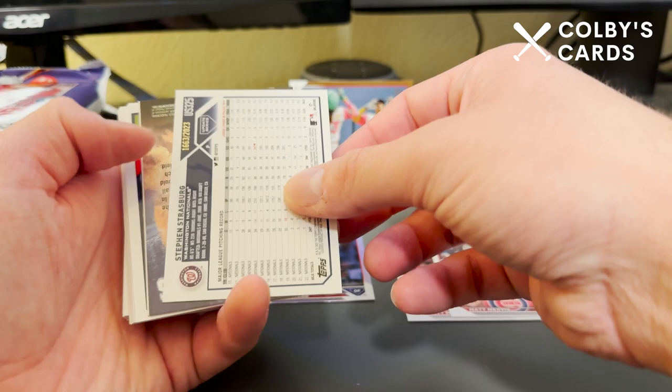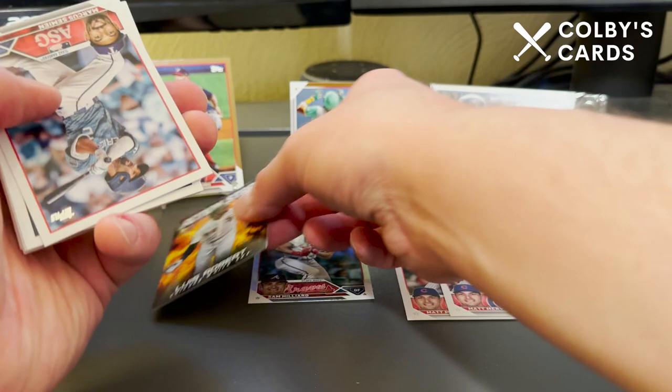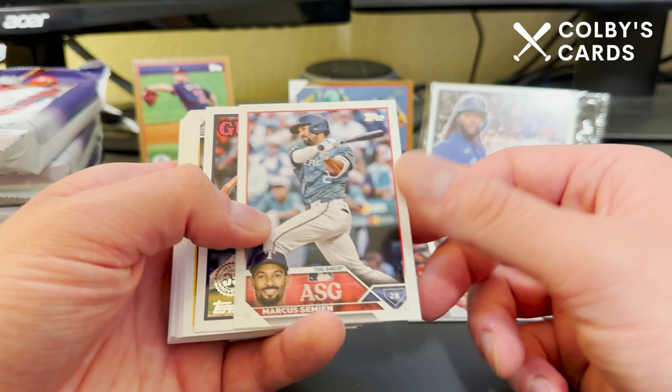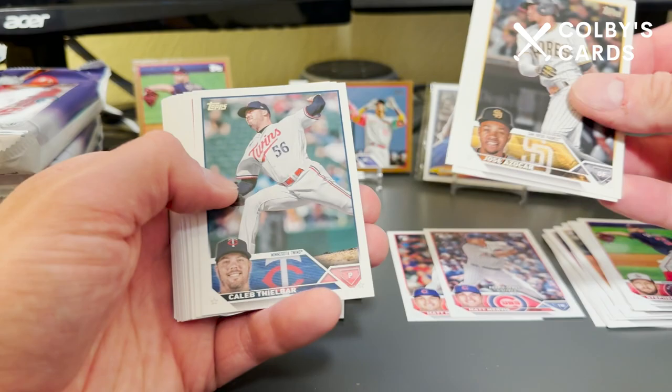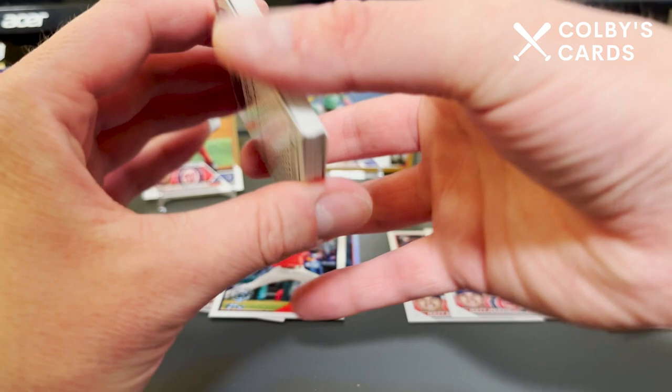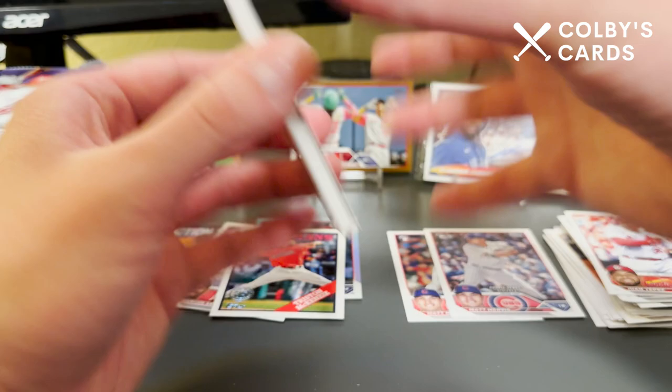We've got an insert here — Luis Robert on the Action Stars — and then an All-Star Game insert of Marcus Semien and Tristan McKenzie on the '88 design. Overall a pretty solid first pack. There's a couple dinged up cards, particularly the back card, but it is Wandy Peralta so I'm not too concerned. There's a nice Adley Rutschman rookie debut card.